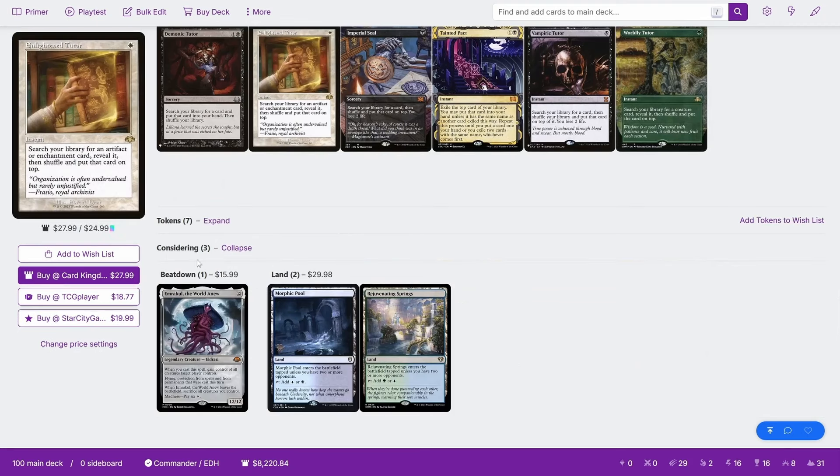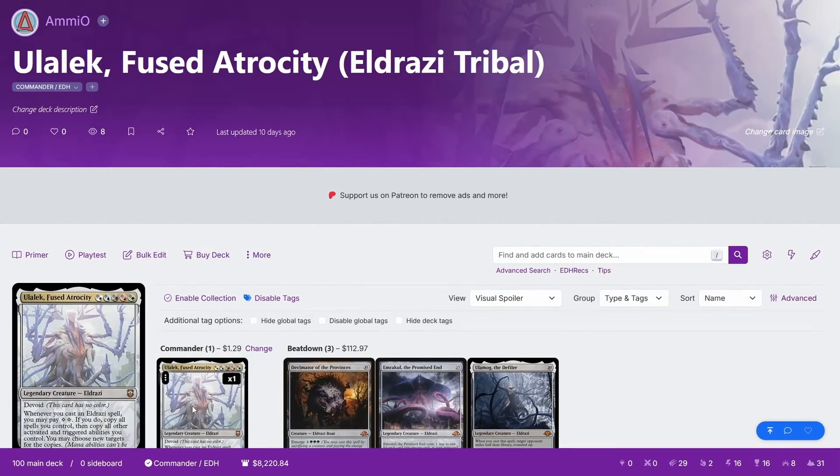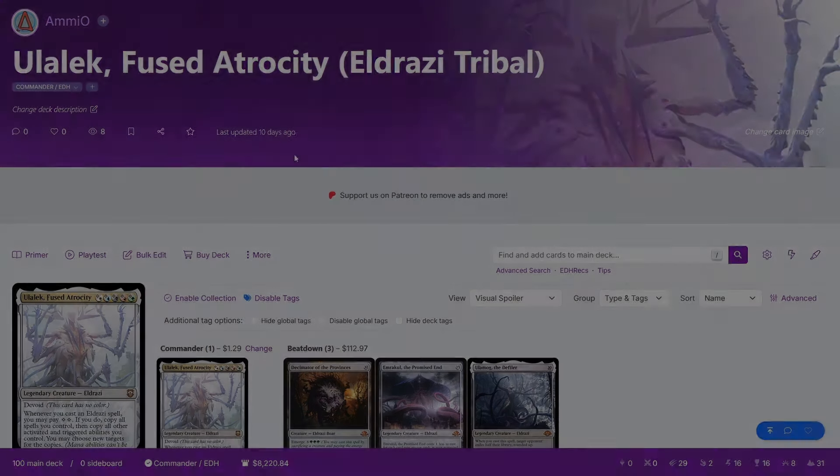There's obviously many more things you could play. I opted not to play Emrakul the World Anew — I didn't feel like it was really that good, and we had plenty of other stuff to do anyway. There are obviously many Eldrazi creatures I did not run that you could run. But with all that said, that is going to be Ulalec, the Fused Atrocity — specifically an Eldrazi Tribal deck for EDH.